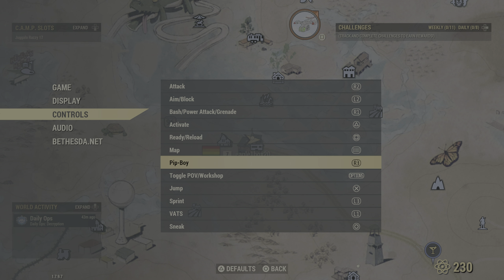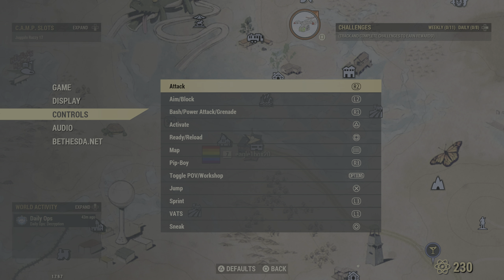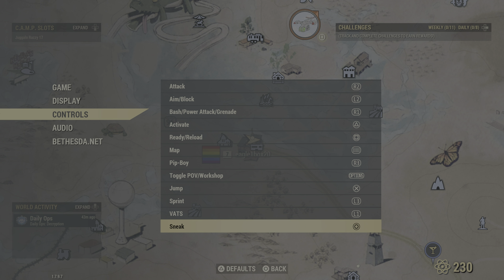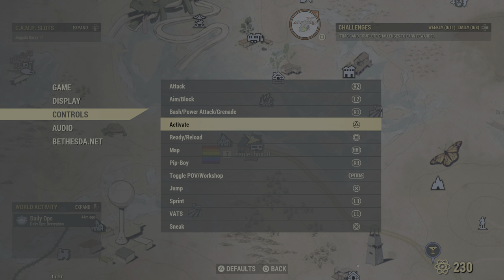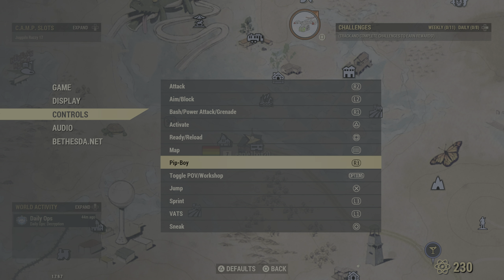Toggle firing mode on down D-pad — is there such a thing in this game? I don't think there is a fire mode. Activate is triangle, like an A for activate. And I think melee being R3 would be good.